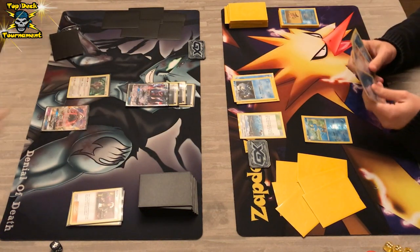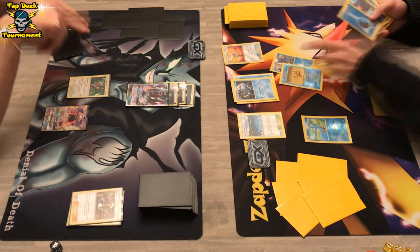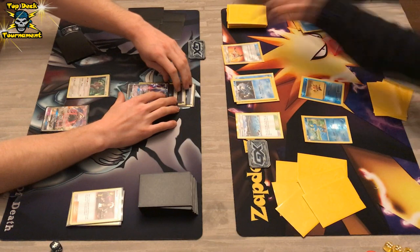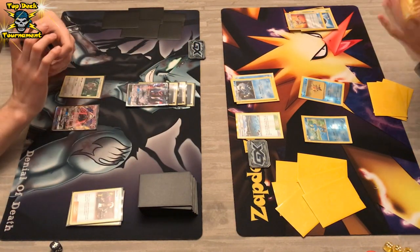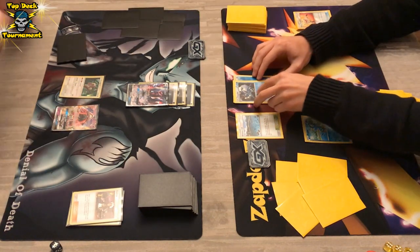He knows that the Staryu is a big deal in this matchup. There's already a Rescue Stretcher — he's gonna put Greninja back, and Staryu and Starmie back into the deck. But with Brooklet Hill, he automatically grabs himself the Staryu. So that knockout on Staryu was not practical at all — it comes back out of nowhere.